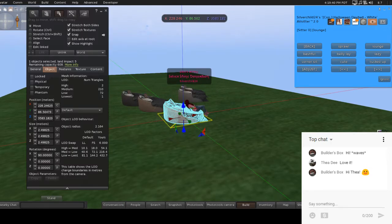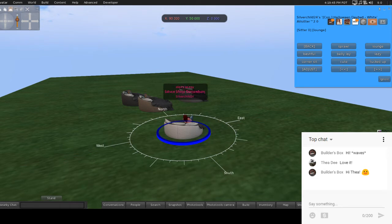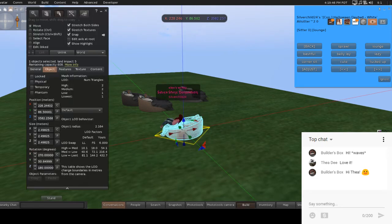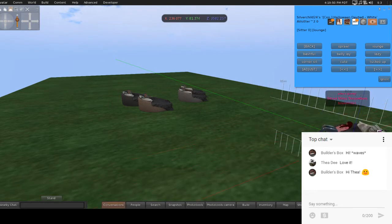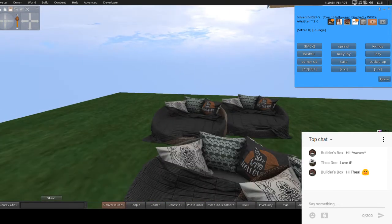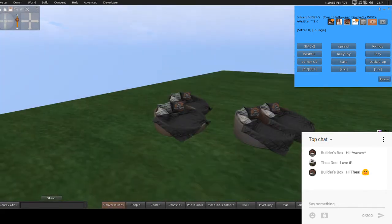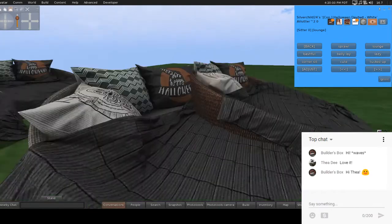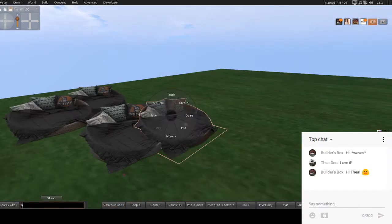Let's move this down and around, move myself over to the corner. This is from Consignment — I really like these. I think I might actually rez out the black one or actually this brown one downstairs in my house because I really like it. It's really nice.